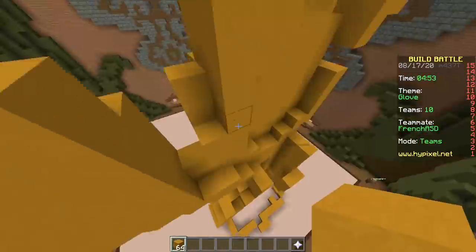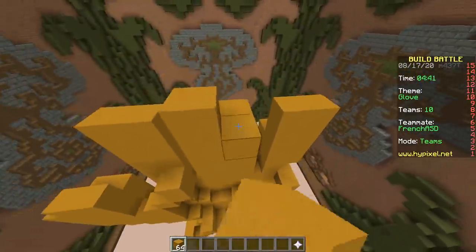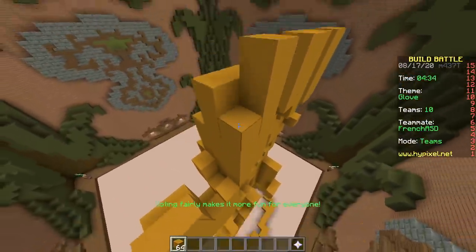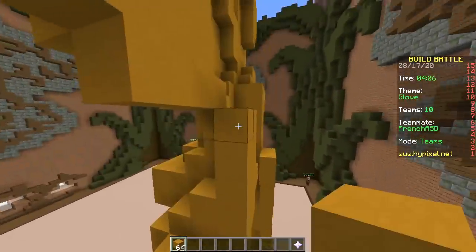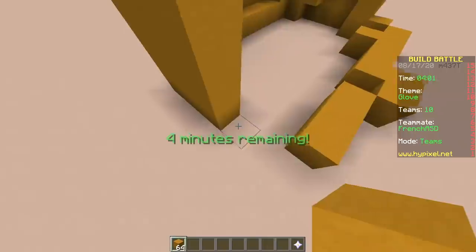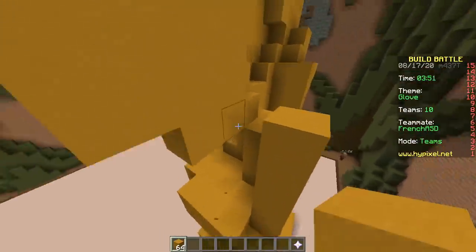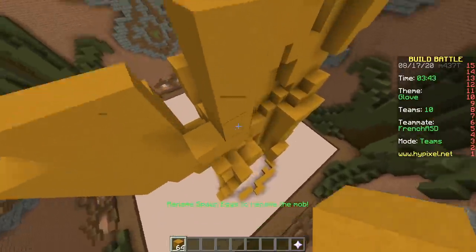Gloves! They're like socks but for hands. They're like a hat for your fingers. They're like shoes — that's literally what it's called in Dutch. It's called a hand shoe. That takes you back to cycling to school in the winter without a glove, and the next day your knuckles would start opening up from the frost and bleeding. Great times. Lesson learned: wear a glove in the winter.